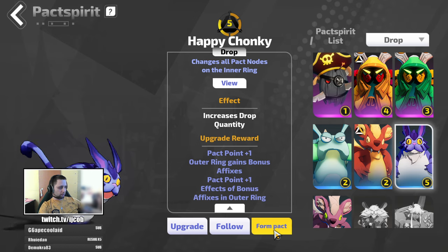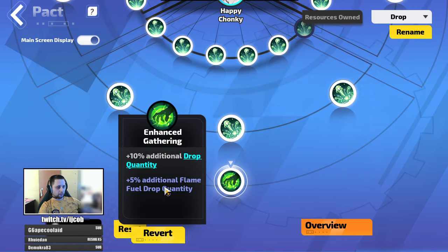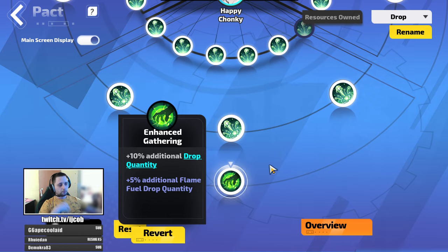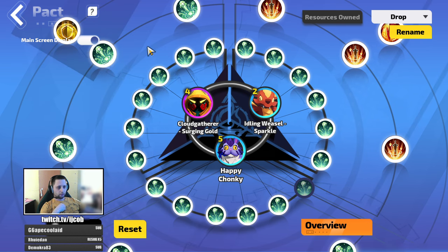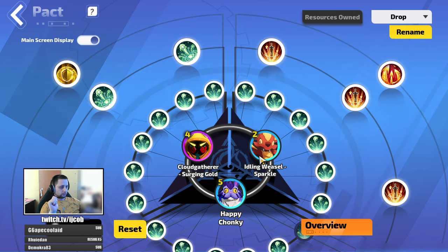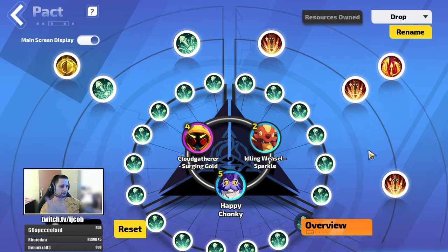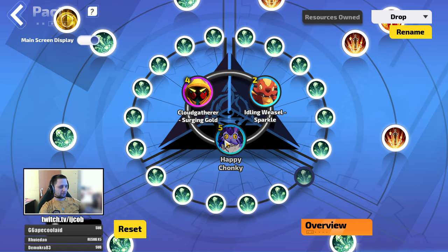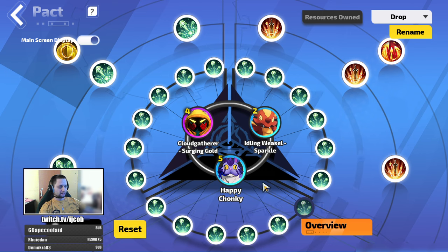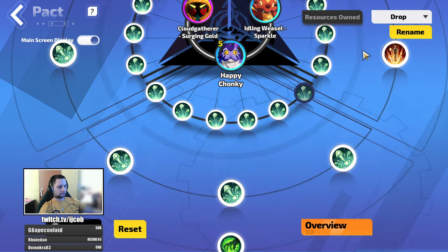Happy Chunky provides you with additional flame fuel drop quantity, that's why I use him. Cloud Gutterer, if you have him, also provides additional flame fuel drop quantity. If you don't have him, you have to work with what you have — you should at least have these two. Keep rolling packed spirits and you will get them eventually. These are mine, and they are definitely free-to-play based on acquire level. Weasel is there for fluorescent memory drops; the other tools are for flame fuel drops.